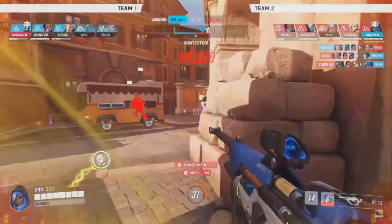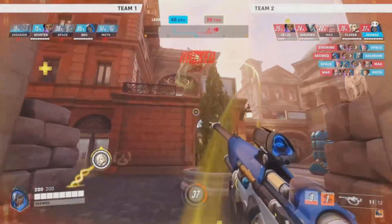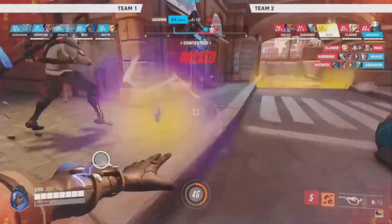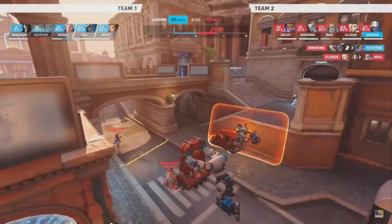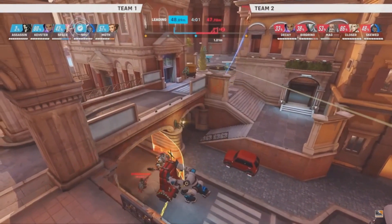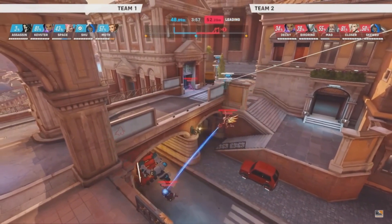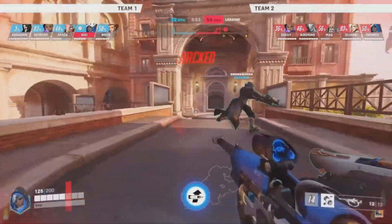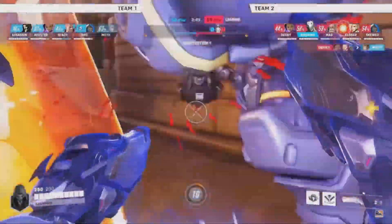EMP gets thrown in there. Moth is awfully low as Skewed goes for that little sleep dart. Assassin is super low and Skewed's showing us a little bit of that honor. He's able to keep everybody charged up, and you see one of the ticks on the top of the screen as the red team is approaching it. That's going to be a checkpoint there for push, so that'll give them a little bit of a forward spawn — it changes the spawn location. Also, just to remind people, this is a different version of Zarya — Zarya has two bubbles on a shared cooldown.